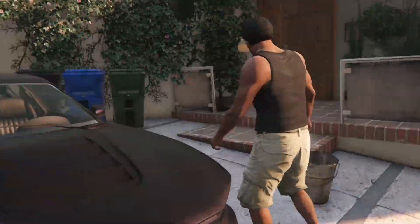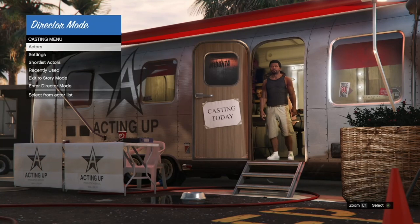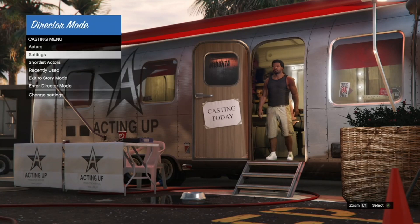Go to director mode. In director mode, you want to make sure you have your bird and your online character shortlisted. Now, the bird that does not work is the hen, so do not be using the hen when actually attempting this.